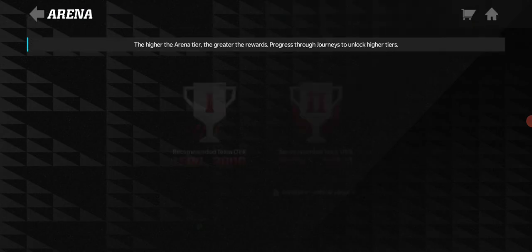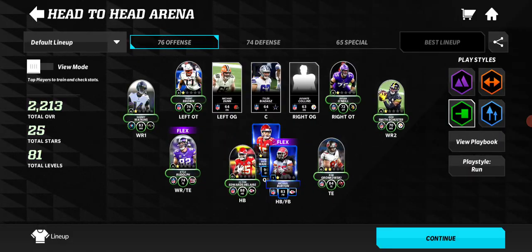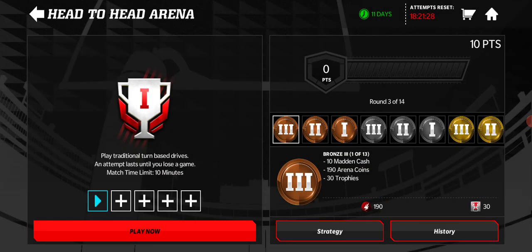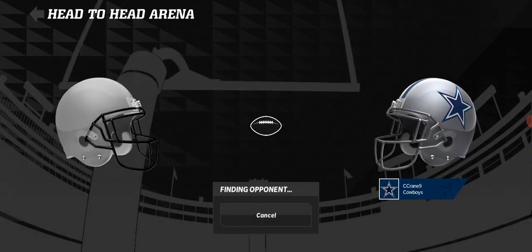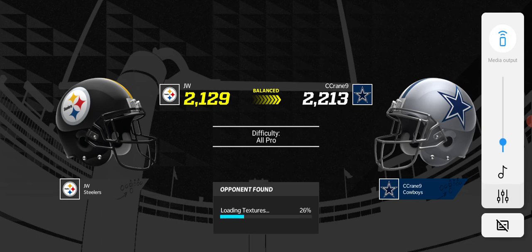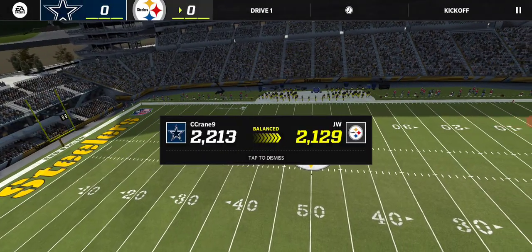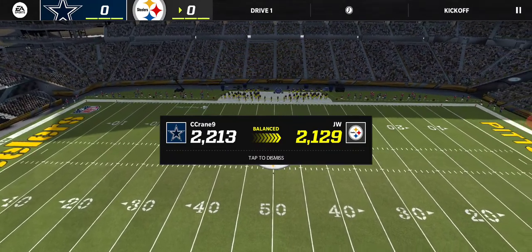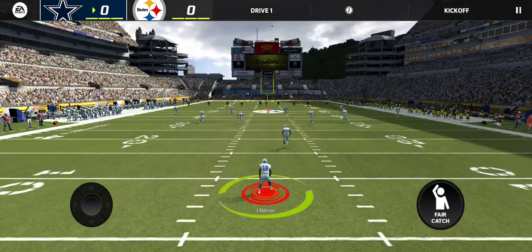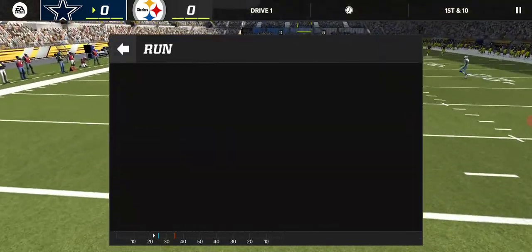Let's try the arena — let's take them out. I have two tickets. It's 21-29 balanced difficulty, All-Pro. Okay, sounds good. Let's do our best on the kickoff — short kickoff, went through the end zone. Let's see if I can run for a one-play touchdown.